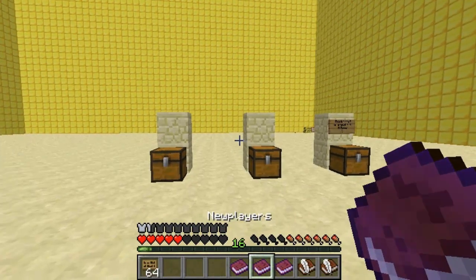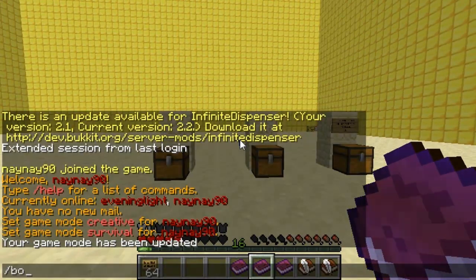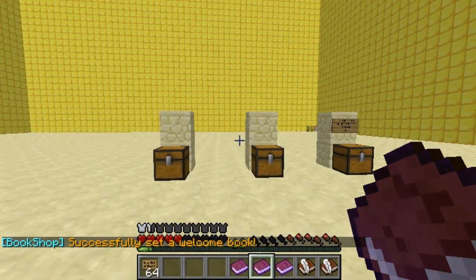First off we'll start by setting a book that new players will get when they spawn into the server. You make sure you're holding the book and type in /bookshop set welcome book, and it'll set the book in your hand as the welcome book, so when a new player logs in they'll be given this book.